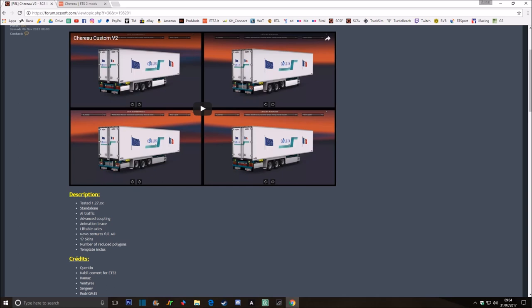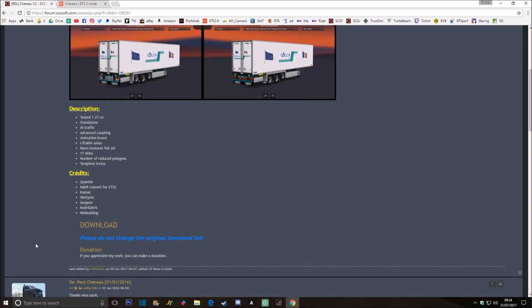It has got new textures and full AO. AO is the shadow that the trailer creates. It comes with 17 different skins. The number of polygons has been reduced so that means it can run better on low hardware systems. And obviously it has got templates. So this is where you get it - download it there.